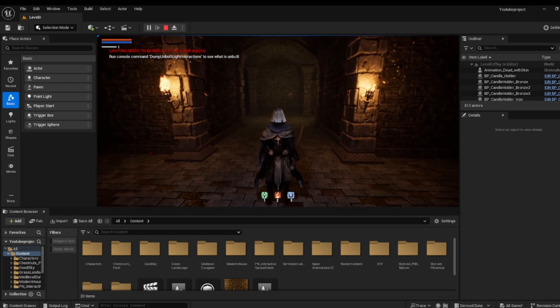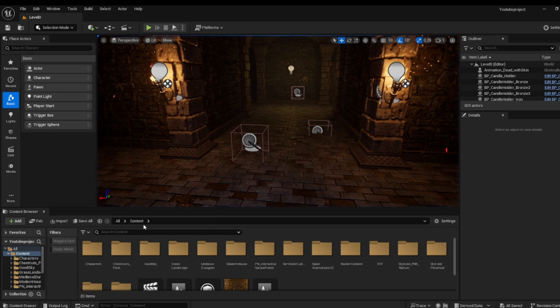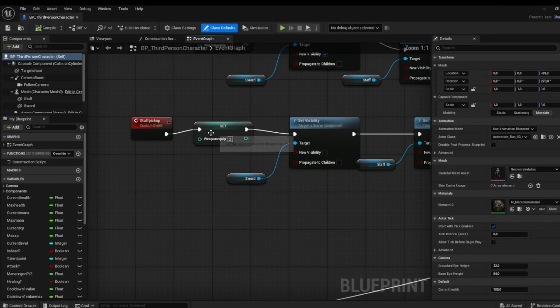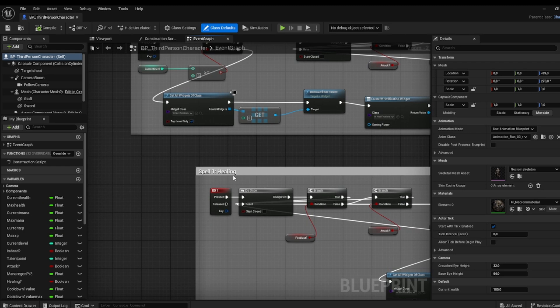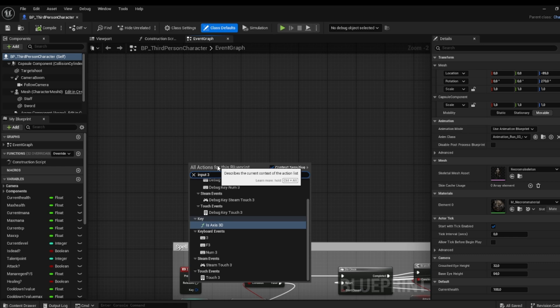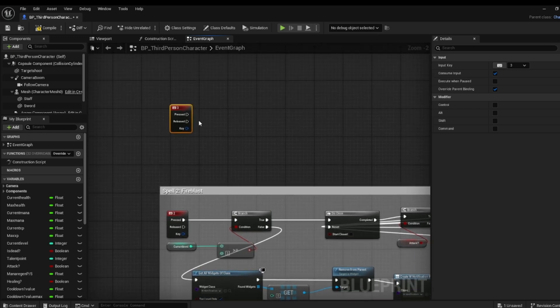This will allow the character to teleport from here to the other side of the map, or maybe just a short distance. Let's open up our character — in this case we'll go to Third Person Character — and in here we're going to need to be able to use the third ability. We have the first one which is the healing ability, and the second one, the fire blast ability. Now we're going to add the third one, so we're going to look up Input 3 and find it right there.